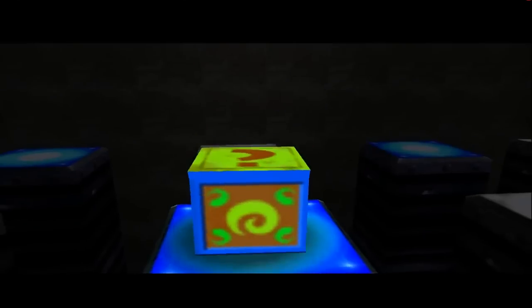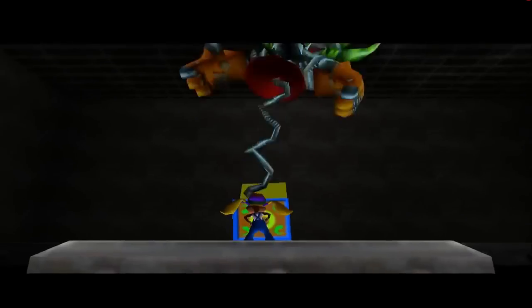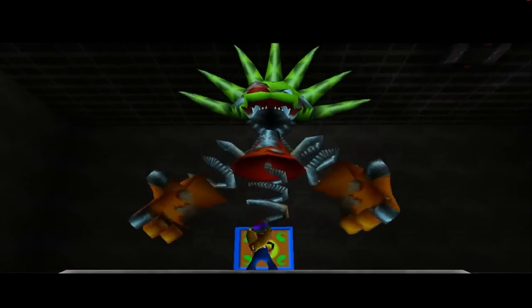A shower stall with a poster of Banjo and Kazooie is shown in Donkey Kong's treehouse, though it is not found in the final game. Mad Jack was different in the beta as well. It was originally called Junk in the Box and looked a lot different than the final game. Junk in the Box was also meant to be a mini-boss, instead of the main boss in the final.